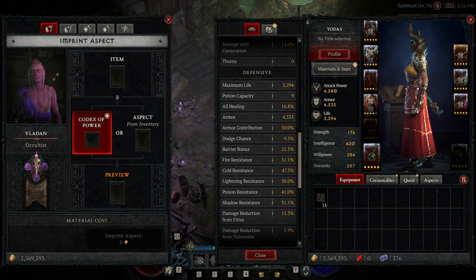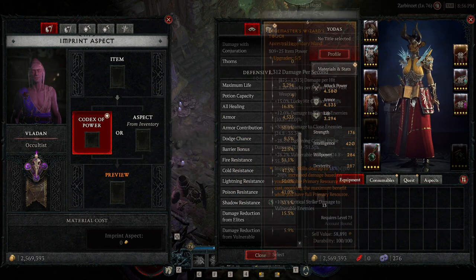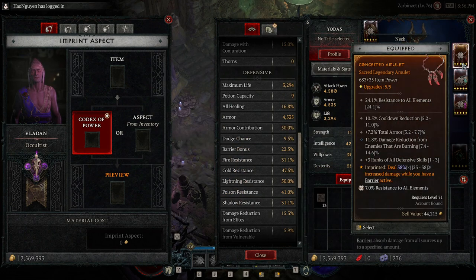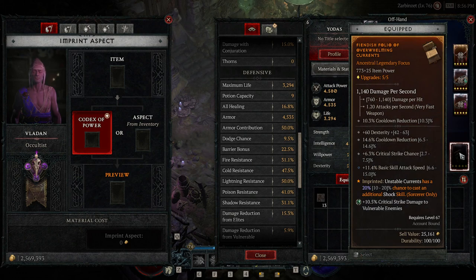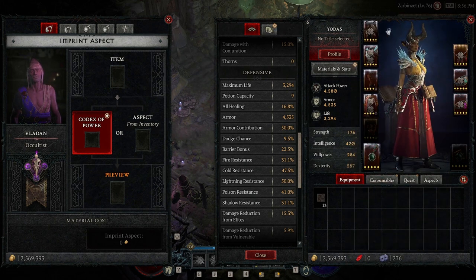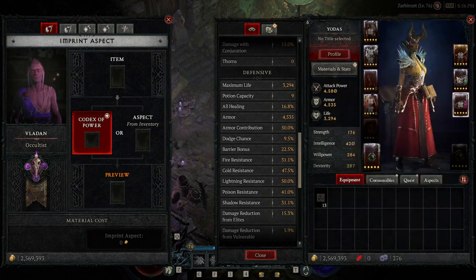Next, we'll go through the rolls. Your most important roll by far is cooldown reduction because of Unstable Currents' long cooldown. So that's going to be on your Neck. You can roll it on your offhand - offhands have it by default, but you can also roll additional CDR on them. This one is giving me like 25% CDR almost, which is crazy. You can also have it on your headpiece. You want max CDR rolls out of all those as soon as possible.